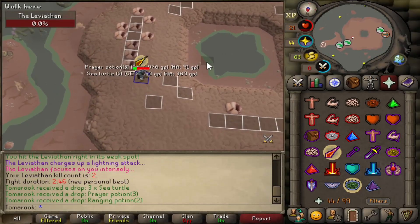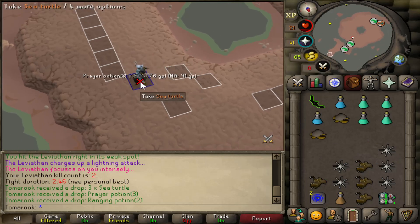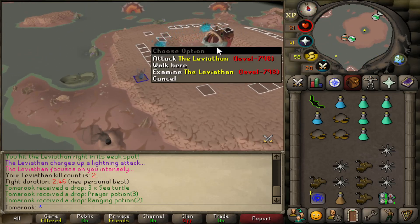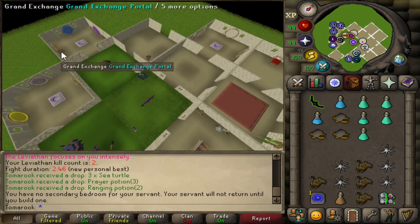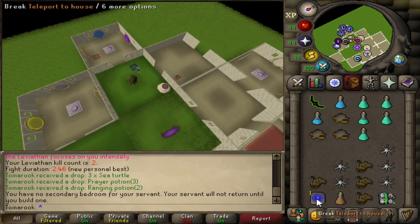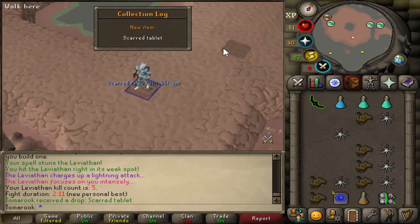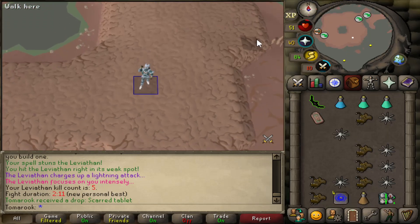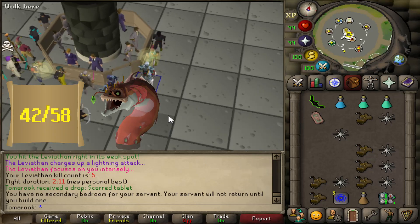I managed my first kill count here since the quest — that was really, really tough. This is one of the four bosses where you don't start it yourself; it just automatically respawns and starts attacking you, so a teleport out is pretty important. The Webweaver bow is so OP here. I got the scarred tablet — now I can put this on my ring and get a nice teleport here. With five kill count on the Leviathan, that now marks 42 out of 58 bosses on the high scores. New PB as well — two minutes and 11 seconds.